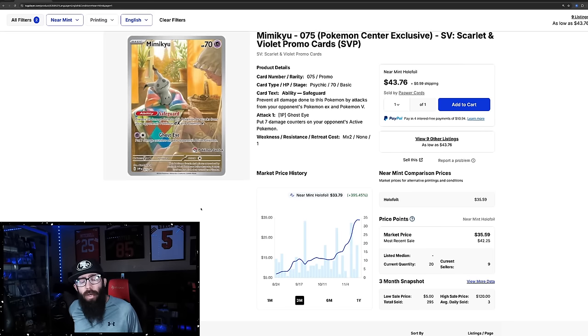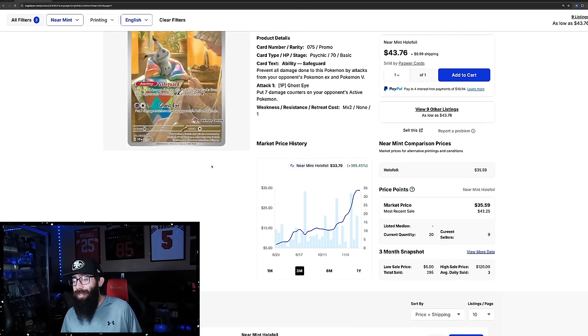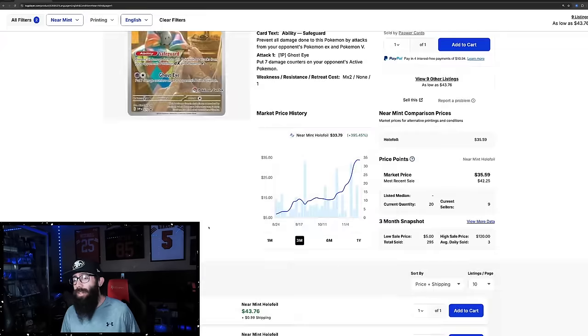This is not surprising — this was one of all the Pokemon Center promos. Mimikyu is a popular enough Pokemon and this one was lagging behind. But check out these numbers. On the three-month chart, 395% gains. This went from a $6 card three months ago to a $33 card. But the last solds — it ain't done. Last solds: $42, $44, $45.